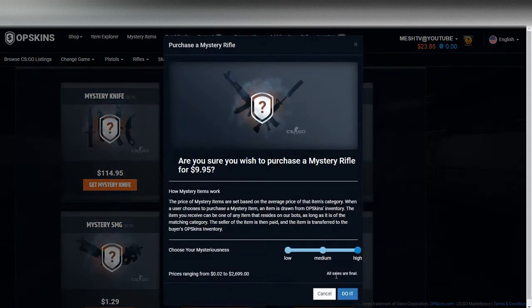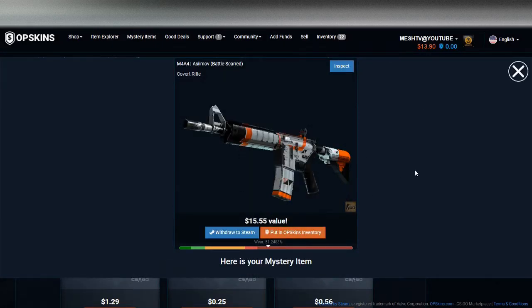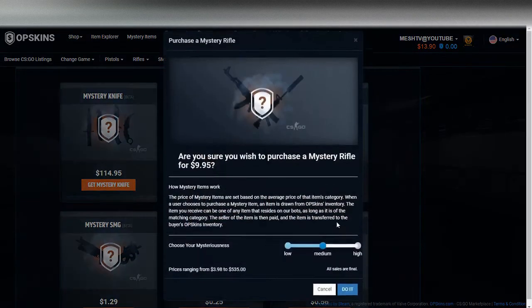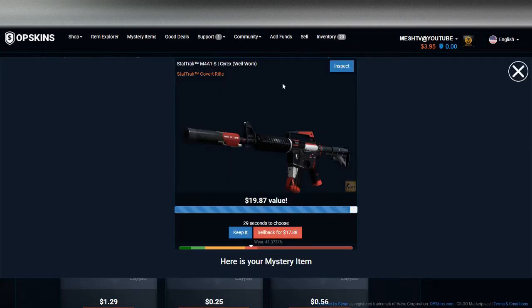One more high and then back to medium. Actually, let's just do a few mediums — oh, there we go. Maybe medium is the way to go. Another medium — oh my gosh, there we go boys, twenty dollars! Medium might be the way to go — we're definitely keeping this.